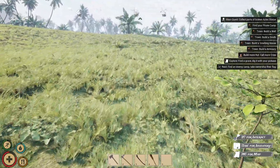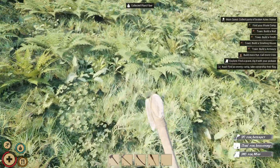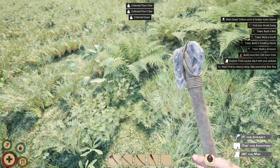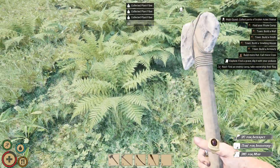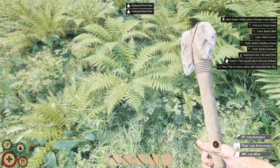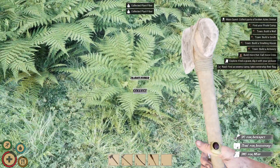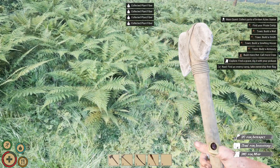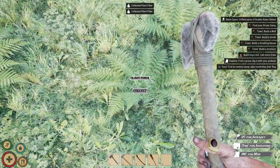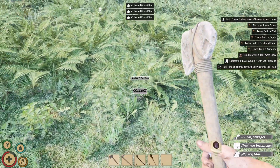I'm gonna grab a cloth out here. We're probably gonna get raided if we're not quick, so I'm building another piece of my base. I wonder, are we supposed to be building two blacksmith shops? I still need five potatoes — what do you mean you got a flag here? You don't fight.